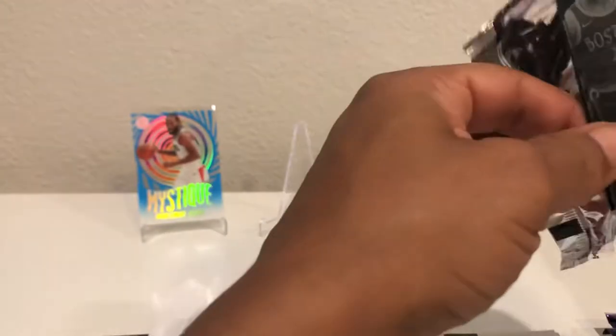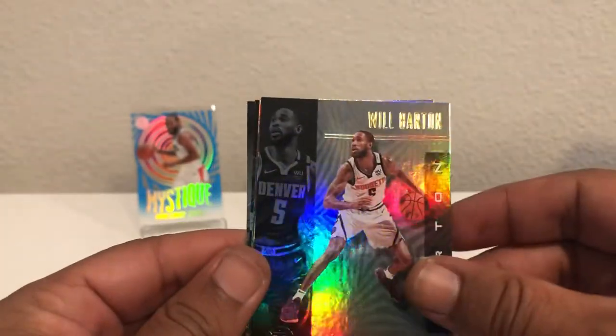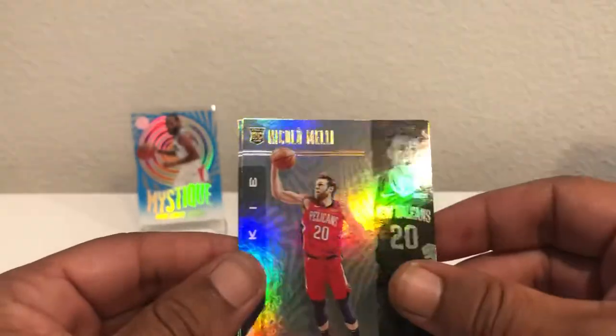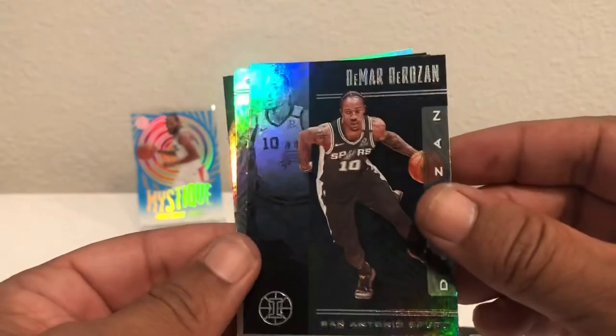We're about halfway through — this is pack number six. Another pack — maybe acetate? Nope, not the case. But there is an acetate in there and it is an Astounding Bradley Beal — nice, those always look real sweet. Then Bismack Biyombo, Nic Claxton, and Carson Edwards. Chances are shrinking for that Zion in this first mega box — he is definitely elusive in this product. Miles Bridges, and a sweet Jason Tatum — putting that in the middle. DeMar DeRozan in the Sapphire, then Baines, Rudy, and an Admiral Schofield rookie card.